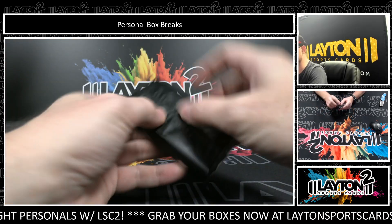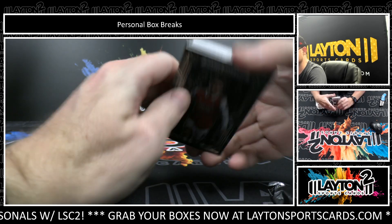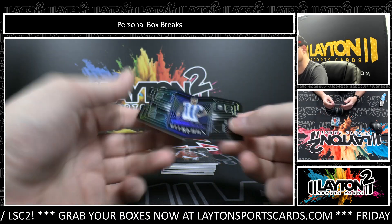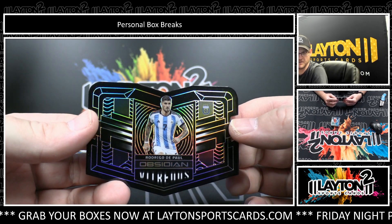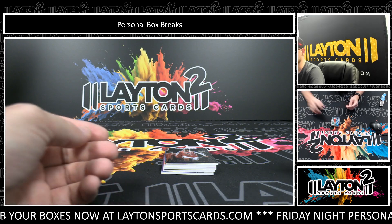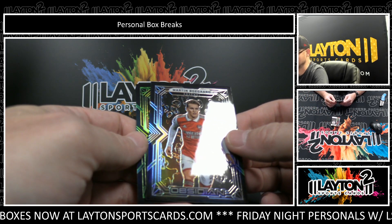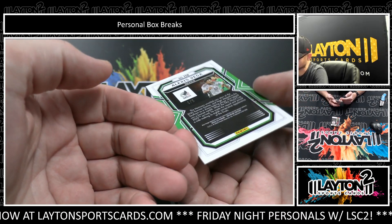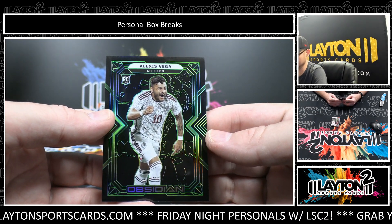Here we go, Rory, looking for that color blast. That is Vitreus, Rodrigo DePaul, to 115. It's Martin Odegaard and Alexis Vega — that is rookie, looks like green, to five. Alexis Vega, Mexico.